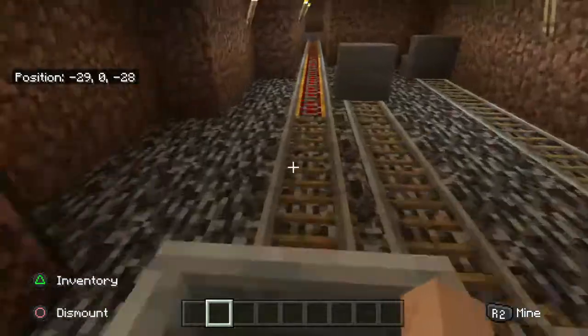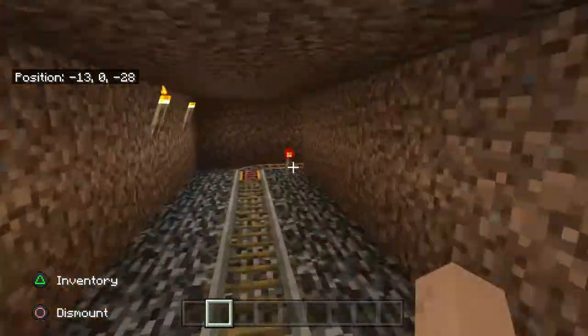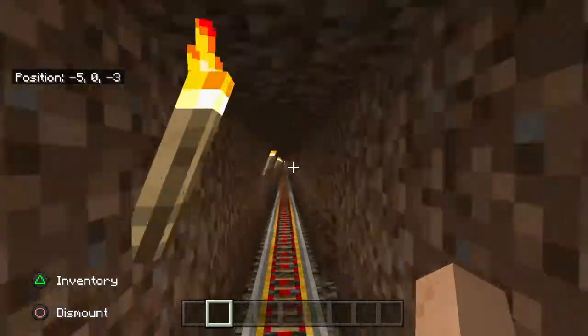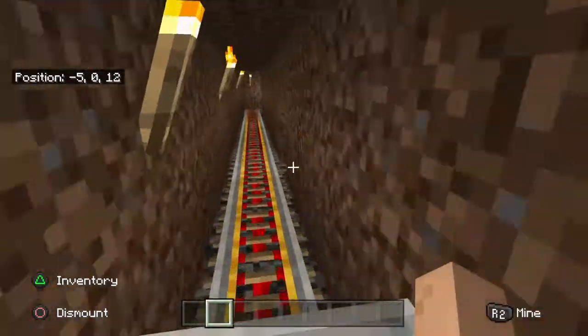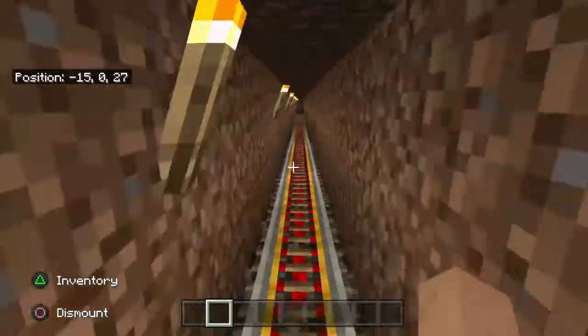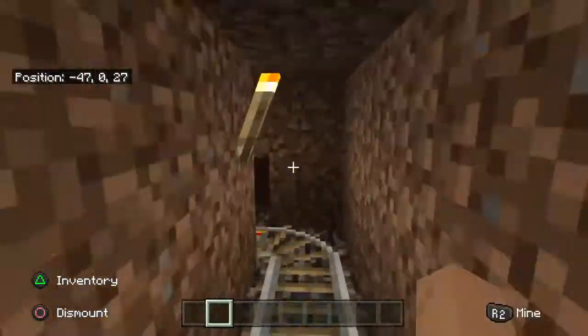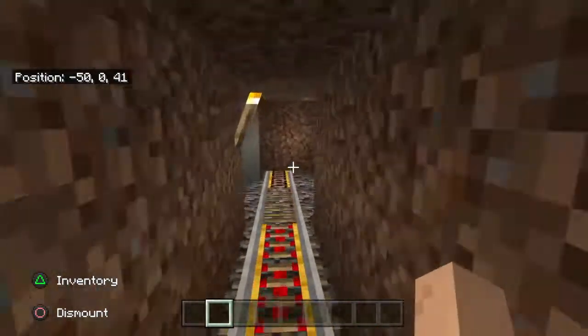Make sure you haven't put any detector rails on the railway — that will send you out of your subway or underground train as soon as it hits one.